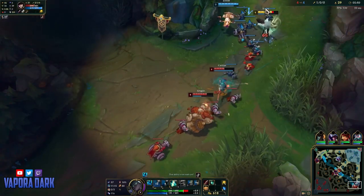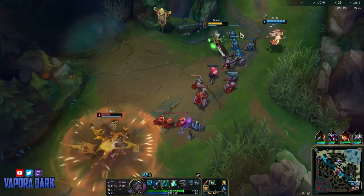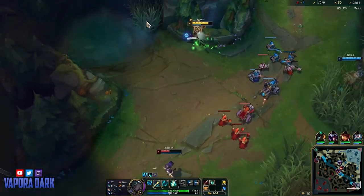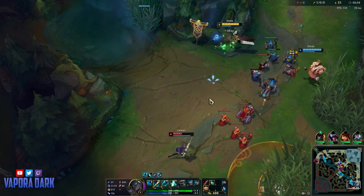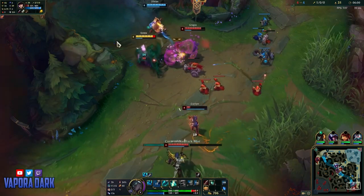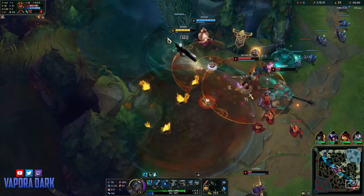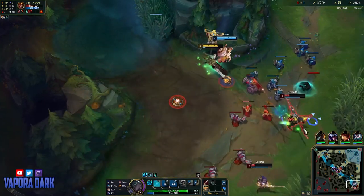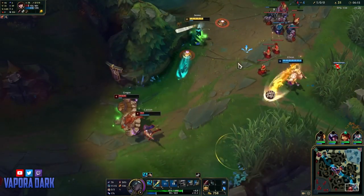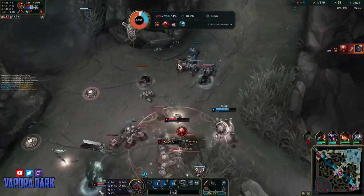Senna thrives in matchups where the enemies can't easily engage onto her and kill her. We have a particularly good matchup this game because while Gragas has engage, Caitlyn doesn't have the follow-up to easily burst me down. As Gragas and J4 try to engage onto me here I cast my E for movement speed to kite back with. Even though the camouflage won't be much good as Gragas was already in melee range, it's a good reminder of Senna's early game weakness — after leaving them on low HP I don't have the burst to finish any of them off, and one moment of overaggression is all it takes to one-shot me.